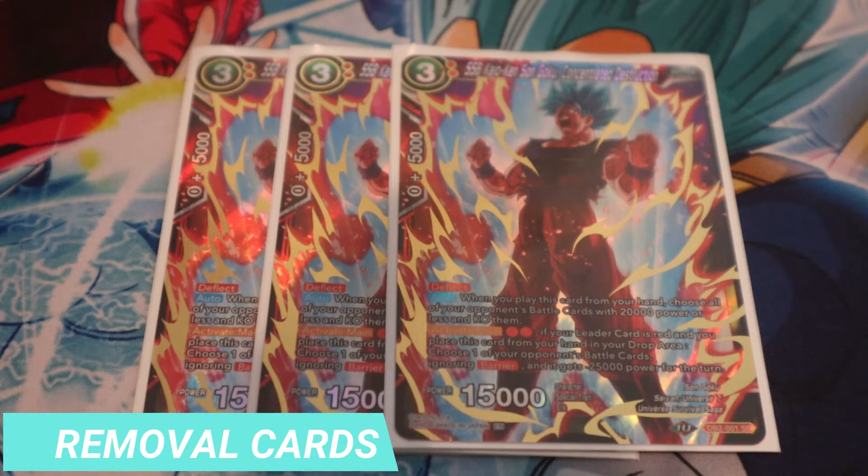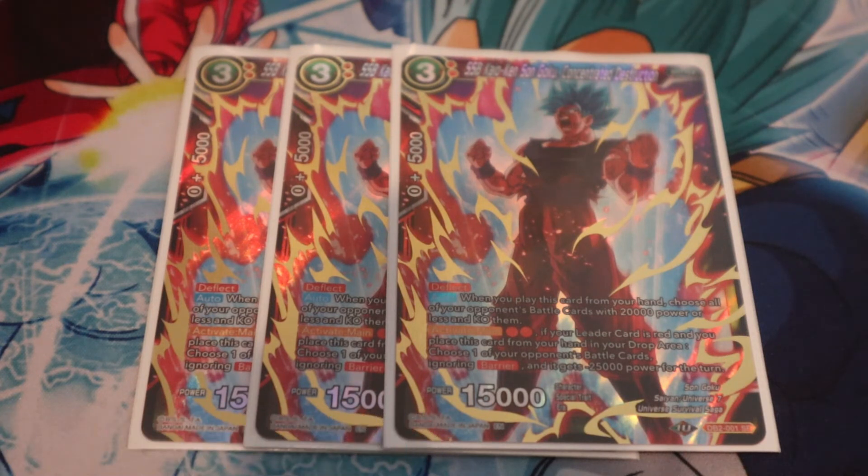Next is three Kaioken from the draft box — this card is amazing and definitely overperformed. It really helped clear boards against the Jacks matchup and other decks that go wide. Although you do pay a hefty hand or energy cost, if your opponent has four or five battle cards on the field you need ways to remove them. It's also great against Invoker — using the bottom effect, you pay two from hand or drop and can KO a 25K or less from the field, ignoring barrier. Super strong.